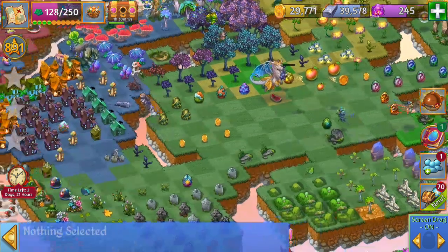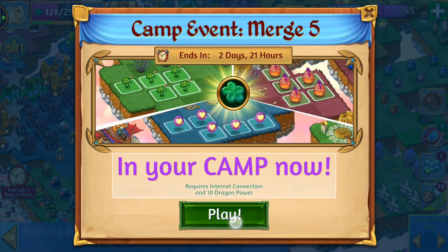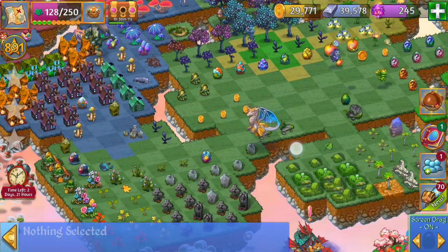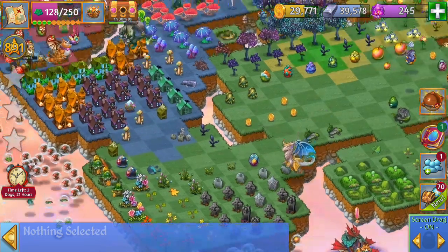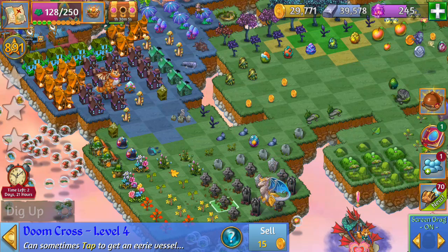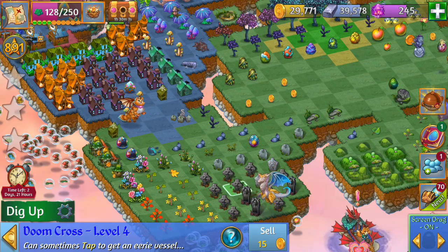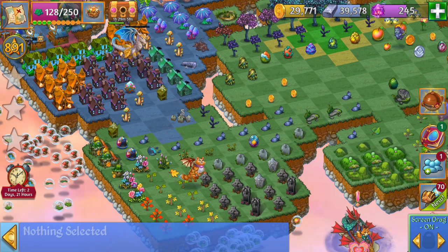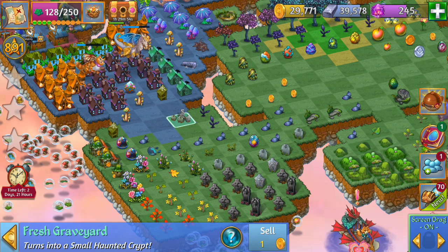There's still two days and 21 hours left in the event — plenty of time to get all those rewards. I'm going to be working on my haunted houses a little later. Those dragon homes, I'm saving them up for a little later as well, probably going to be doing that all tomorrow. I can drop my dragons on these haunted houses to get more of these fresh graveyards.